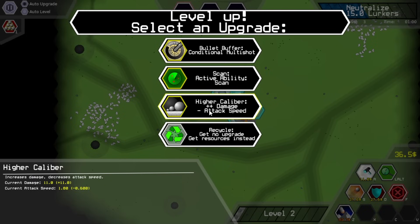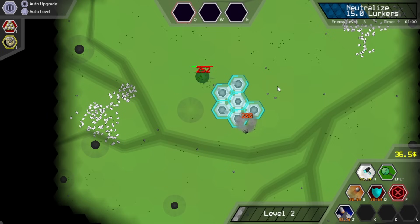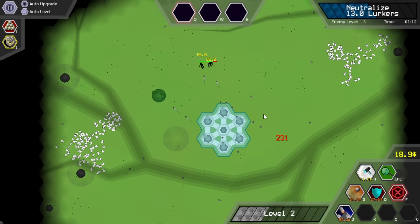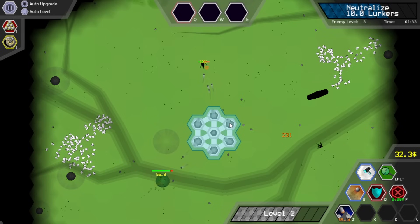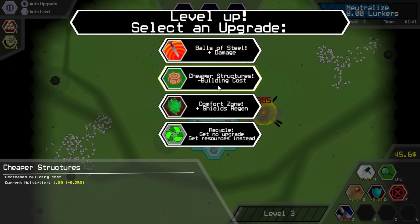Scan, bullet buffer — so this gets us the ability to bank shots, or increase damage and decrease attack speed. I'm going to go for bullet buffer because that means all of these are going to be able to bank some extra shots in a short burst whenever nothing's going on. I don't actually know how useful that's going to be. We don't have the resource gain so we're slightly in a bad way — I need a ton of resources to do exactly what I want.